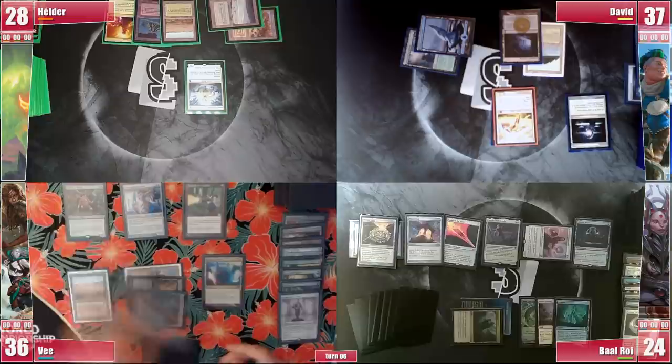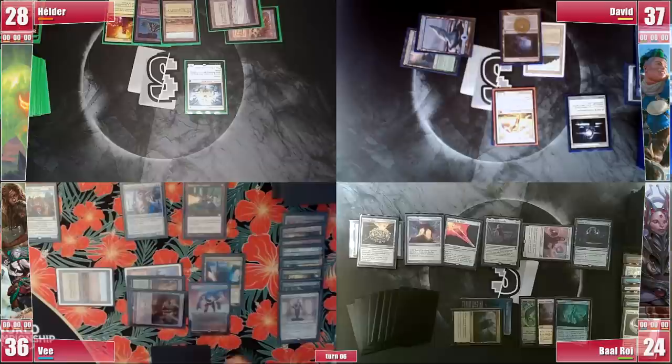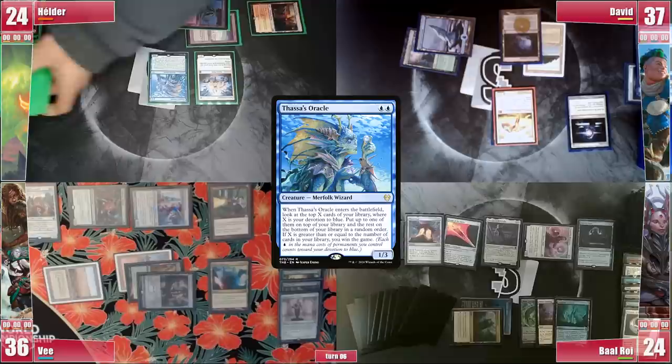On V's turn he casts a Recruiter of the Guard, triggering Rhystic and paying for it. It enters and triggers to find a Solitude for extra interaction if needed. He then attacks Elder for 4 to keep him at bay and passes. Elder plays a tapped Sacred Foundry and out of better options casts a Thassa's Oracle. Rhystic triggers and he does not pay. Thassa's Oracle triggers and he looks at the top 2, putting both on bottom and passes.